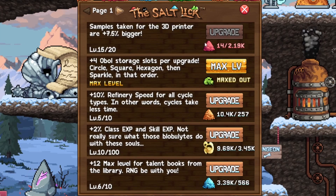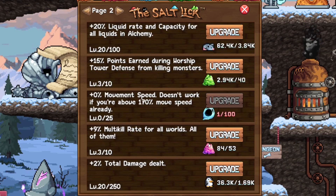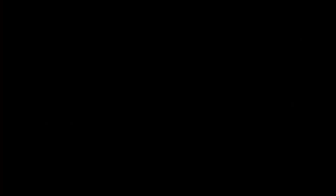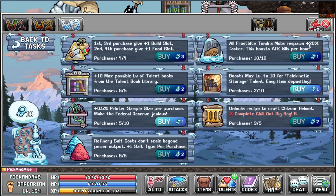Here is some other salt lick — red, orange, blue, green, purple. I can mention this: 10% refinery speed for all cycle types. In other words, cycles take less time. So you spend orange salt to upgrade this and get 2% each time.